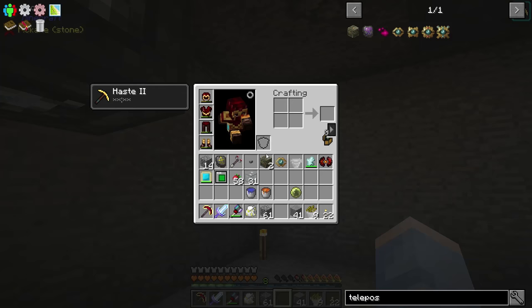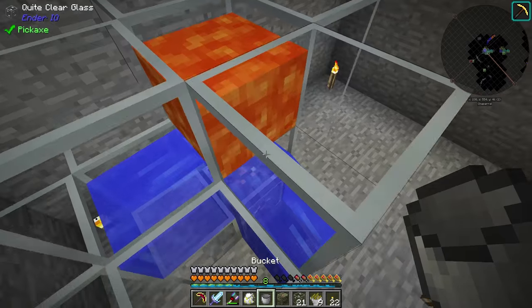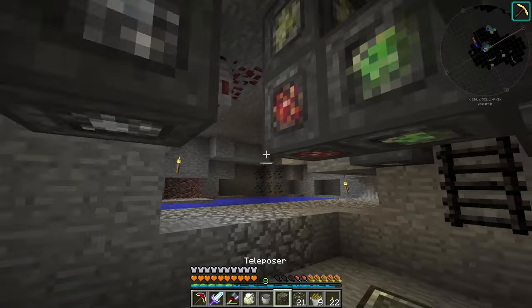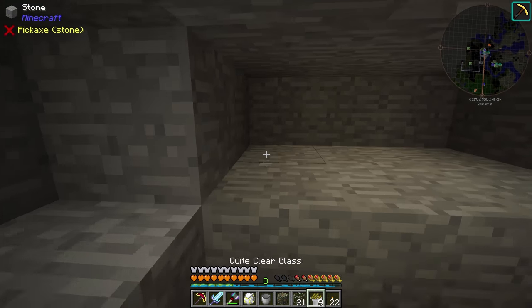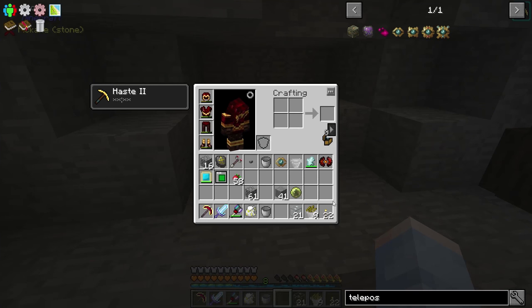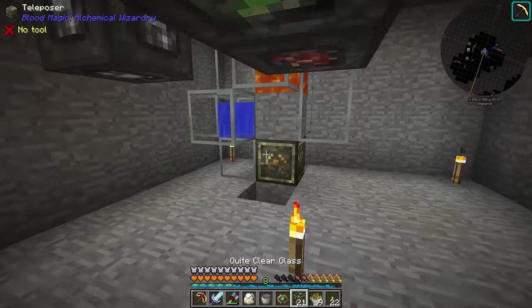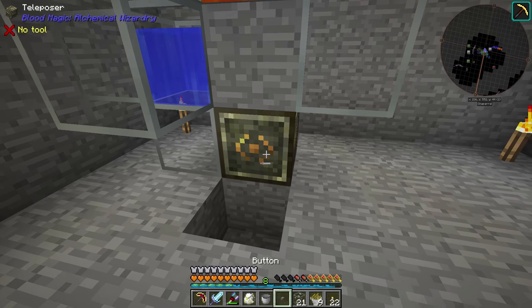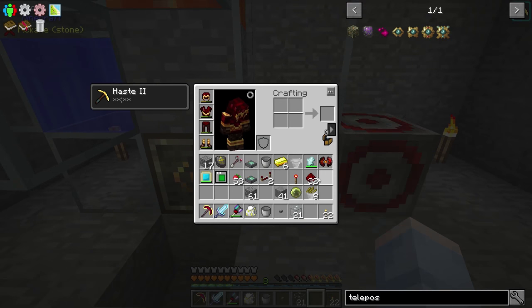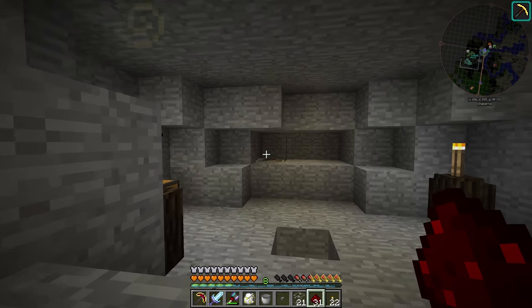Instead of putting our stone generator up here, we're going to go downstairs underneath our ritual, out of sight, and set up our stone generator there. This should work — place lava here, and the stone will generate on top of this teleposer so it is ready to teleport whenever it forms. We'll place down our other teleposer right here — and I like the way that texture looks a lot more than having lava and water showing. We grab our teleposition focus, shift right click to link it to that specific block, put it inside this teleposer, and whenever we give this a redstone signal that block will get teleported. To make this automated, I got a redstone clock from XD Utilities and hooked that up with a piece of redstone to automatically teleport that stone every once in a while.